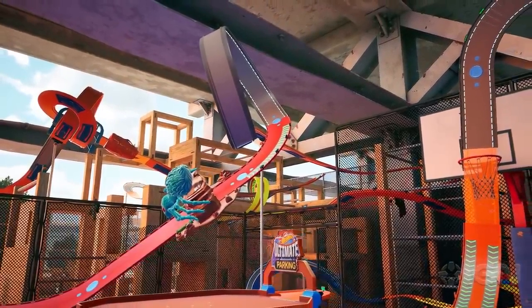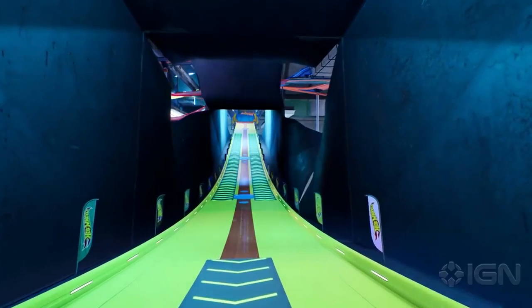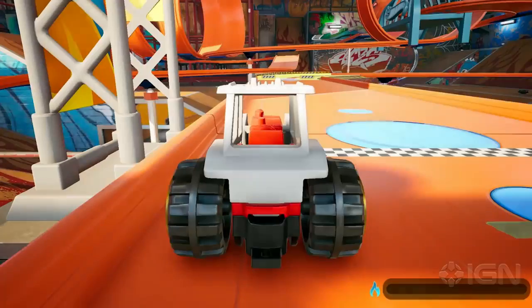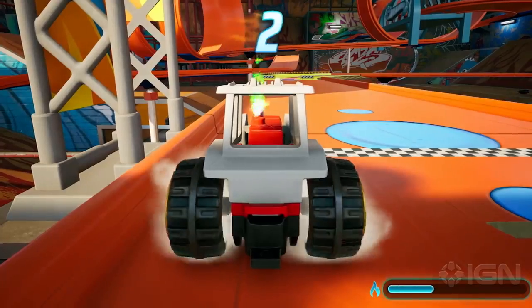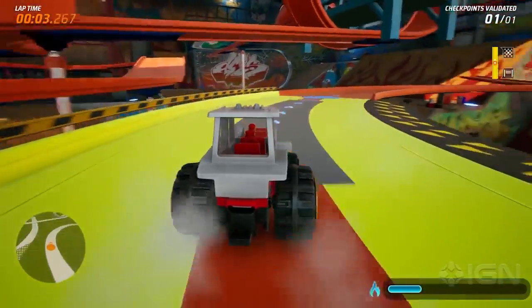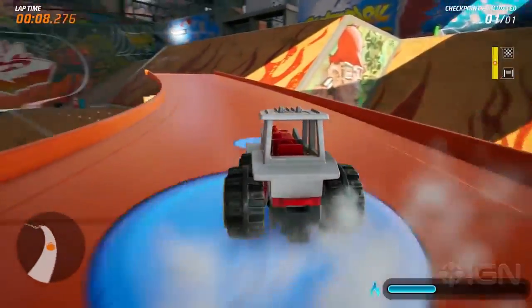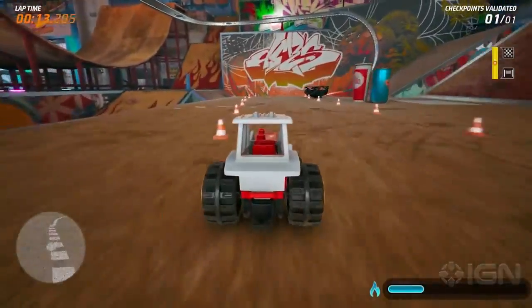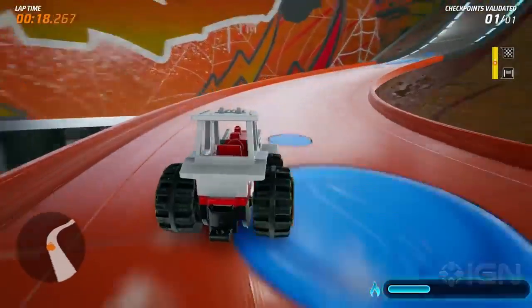Since the tracks you make with the truck builder can be played in different game modes — such as time attack, split screen, and online — we need to make sure that a lap can actually be completed. In order to do so, there is a special phase in the building process called validation. Here, you race along the track with a special vehicle called the tractor and have to complete a lap before uploading your track to the online servers. This way, you can be sure that any track you download can actually be completed from beginning to end with any vehicle you want.